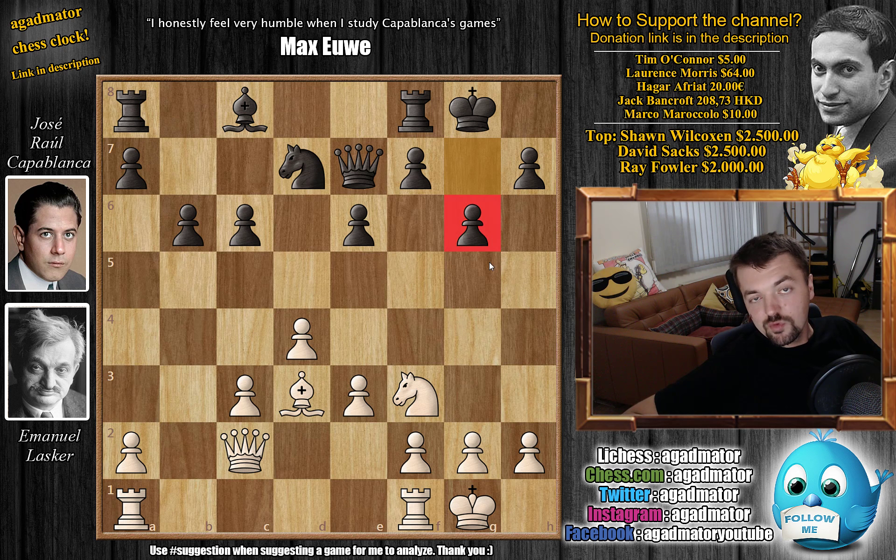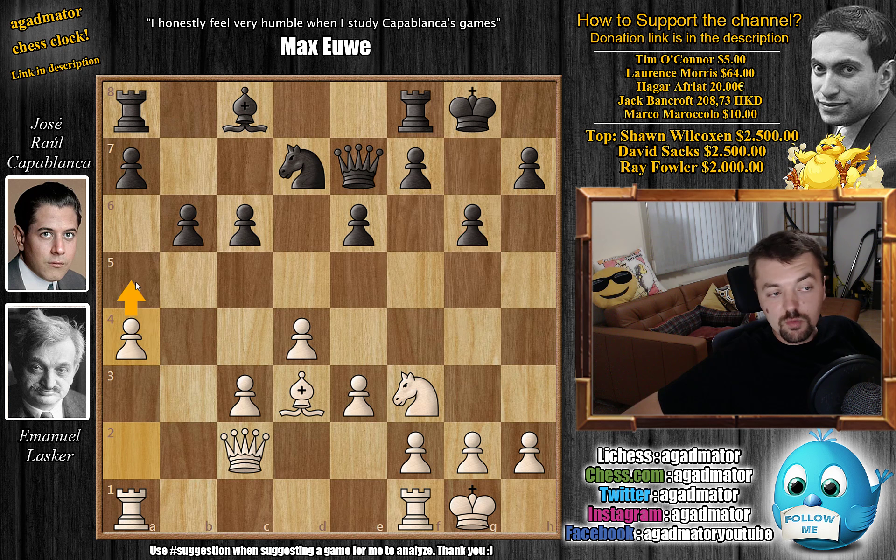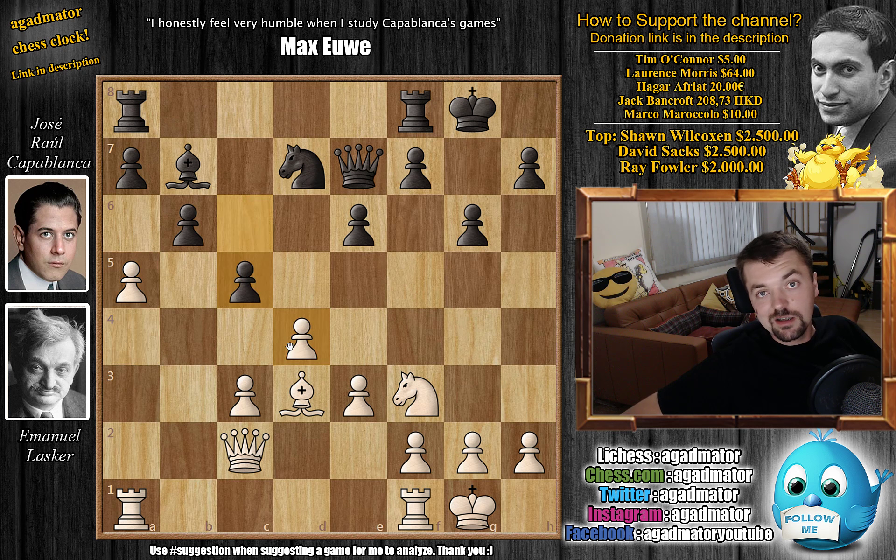Now Lasker continues — we have a4. He wants to push a5 and get rid of his isolated pawn. Bishop to b7 and now a5. Capablanca frees his light-square bishop with c5 — he wants to attack. Lasker has a very strong center. Probably e4 would be played today — seems like a very modern move — but Lasker went for Knight to d2, and Capablanca says it's a good move. It's hard to find a better one.